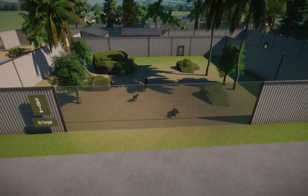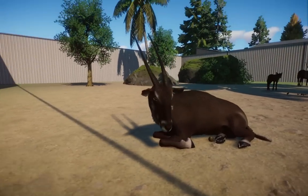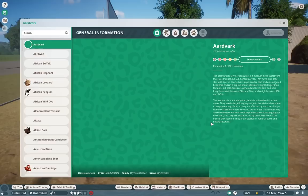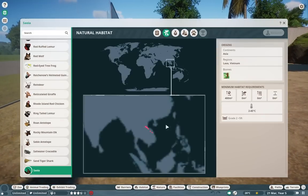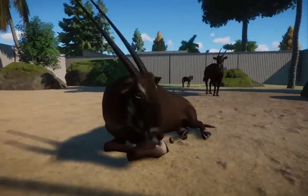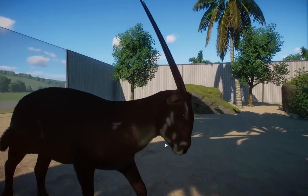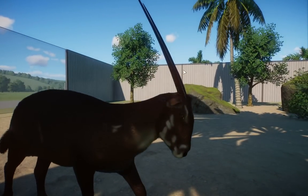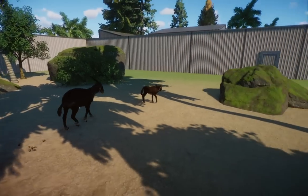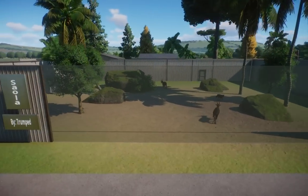Over here we have the Saola by Trumped. This is a relatively newly discovered antelope — I thought Indonesia at first, but actually Vietnam and Laos. They're beautiful. They have such a unique looking head, and I love how their head kind of curves up like that. They have beautiful horns like an Oryx. It's just such a unique, interesting animal, and it's definitely a standout in terms of more unique animals.